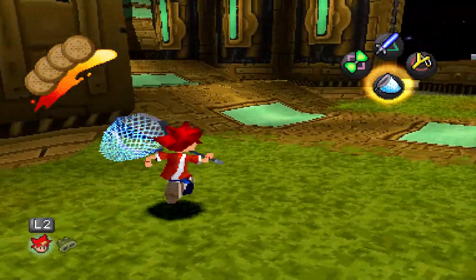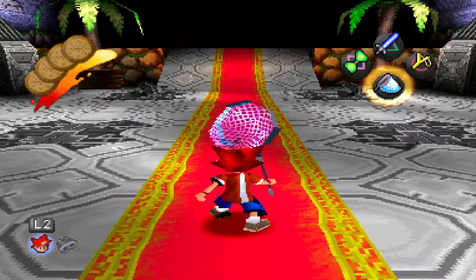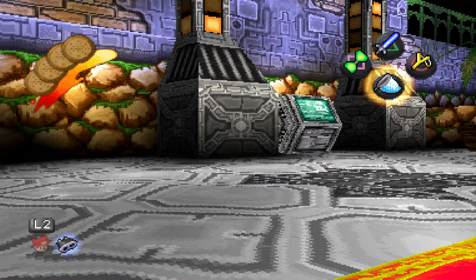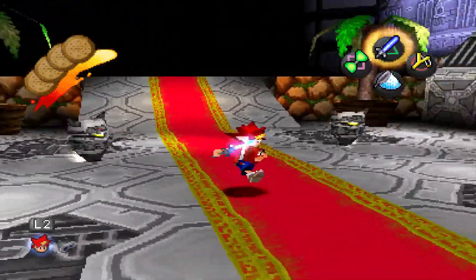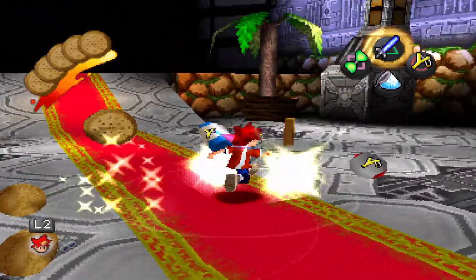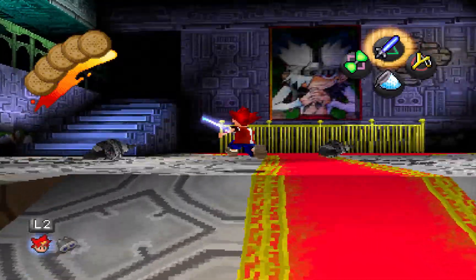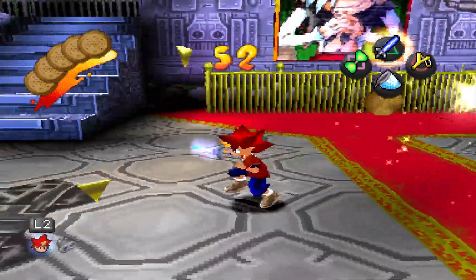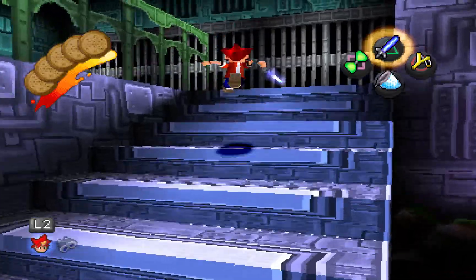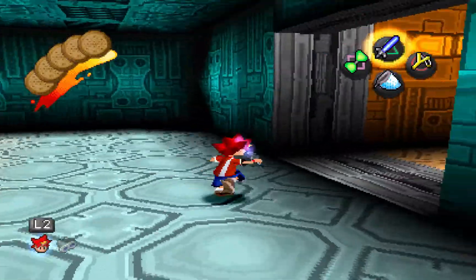Now we can actually head into the castle. What do we got in here? First off, monkey box. As with the other boss stages, there is a monkey box that we cannot access right now. Unfortunate, hopefully we'll be able to access those fairly soon. But that does mean there is one monkey we won't be able to catch on this trip. Spectre's Castle — big, expansive, just massive. It's a massive level. We're gonna have to spend quite a bit of time exploring this place.